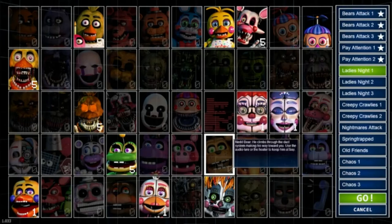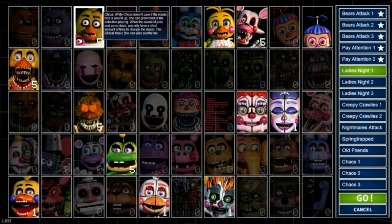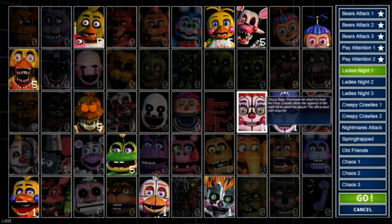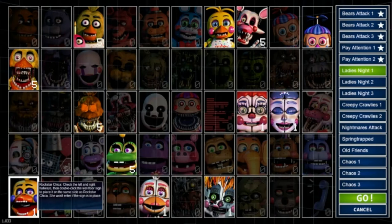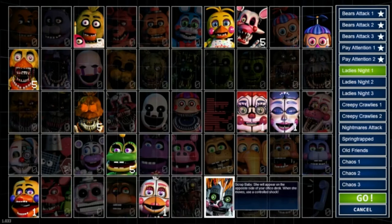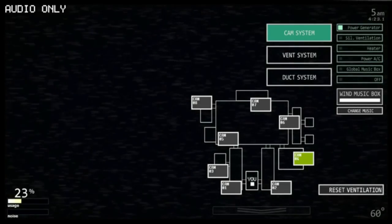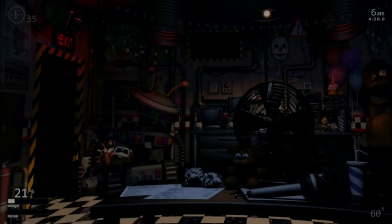I'm gonna try Ladies Night 1 — that doesn't sound too bad. Wind the music box when she's not banging pots and pans, use the mask, check the vent, probably won't see her, just keep the fan on. Her plush toy only costs like five Faz coins. Door, ducts with the thing. This one's really easy because the max level here is five and it's only on a few of them.